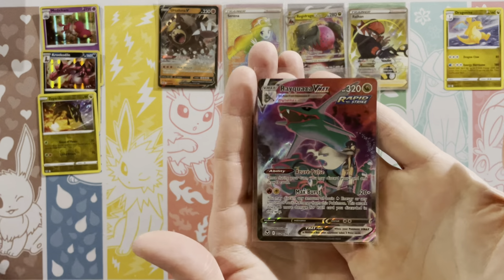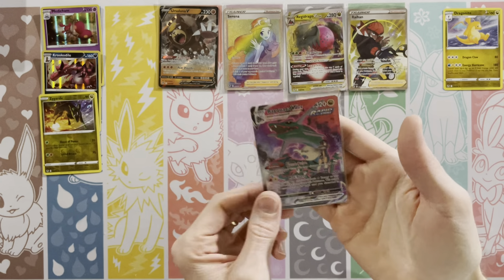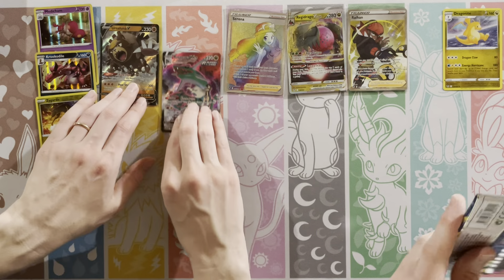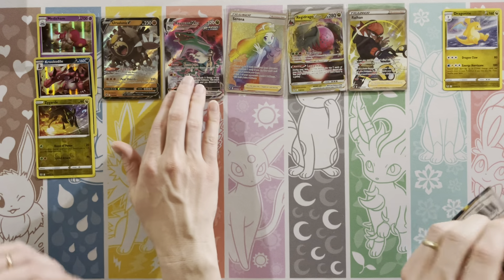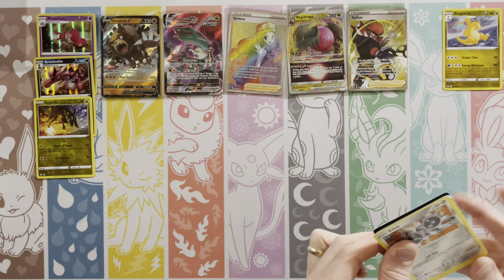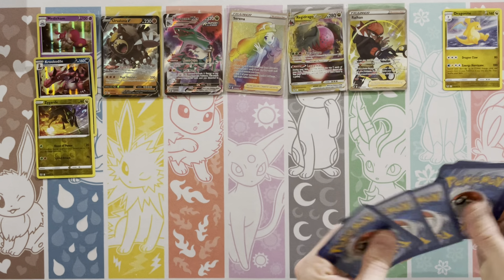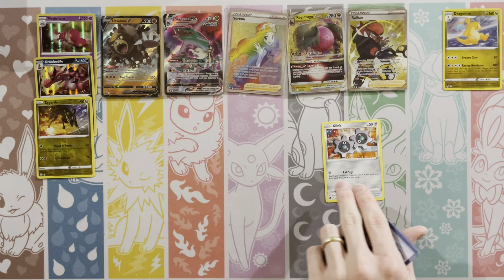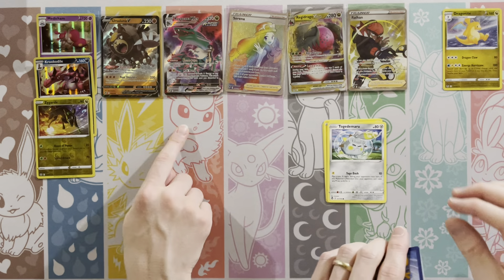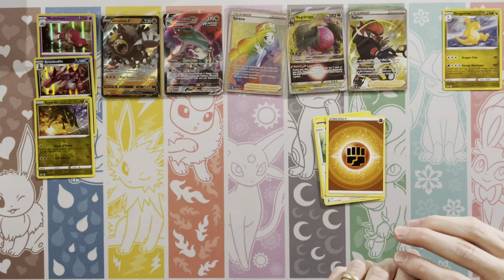There's the Rayquaza V-Max. The Rayquaza V from Evolving Skies has Zinnia in it for the alternate art. There's a Rayquaza V-Max, and then there's a Duraludon V-Max, but there's not the V in this set because the V was the alternate art in Evolving Skies. Normally every character card has had a V and a V-Max, but the Vs of those were in Evolving Skies. So there's not a normal full art Rayquaza V - it has Zinnia in it. Ursaluna - I believe that was a promo in Japan.